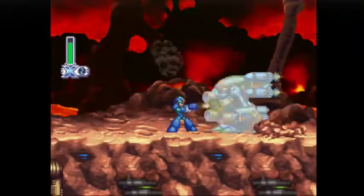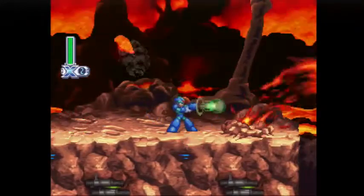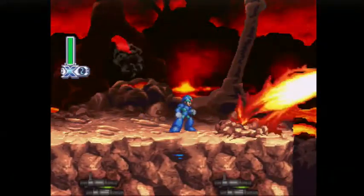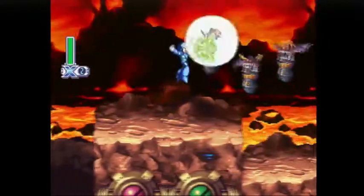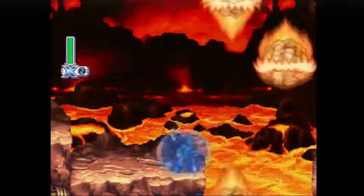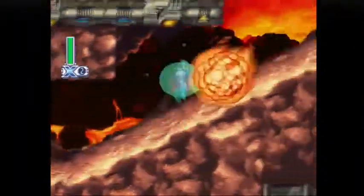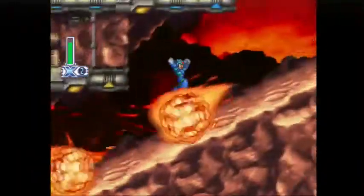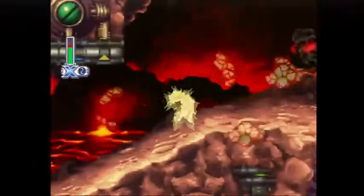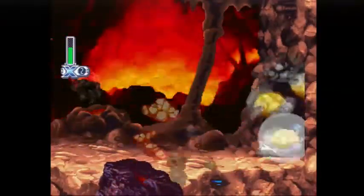These guys are kind of a pain in the ass. Their missiles, both top and bottom, are aligned perfectly to block your attack. You won't be able to punch through that until much later in the game when you get the Buster Cannon upgrade. Fighting this part uphill is easily the most irritating thing. I just took my invincibility frames and ran through the fireballs. That was Area 1!